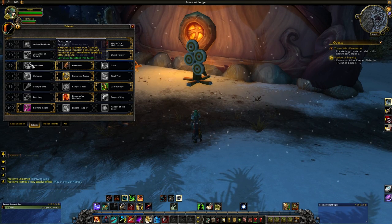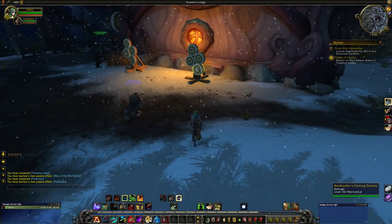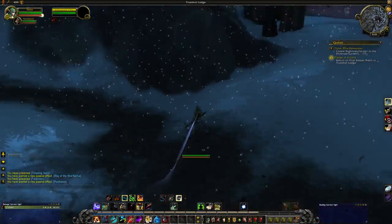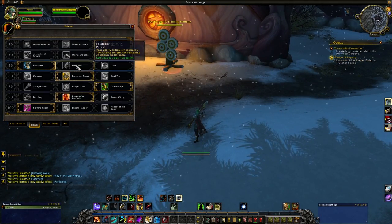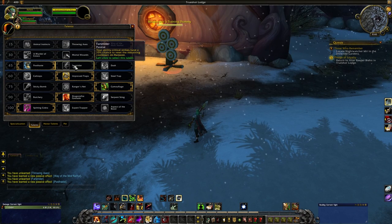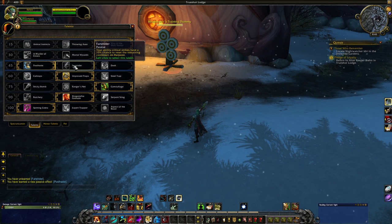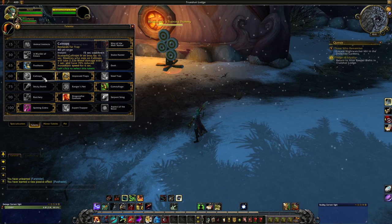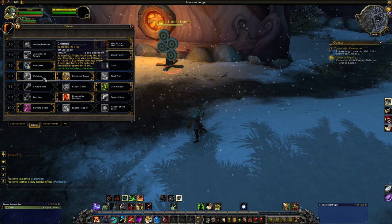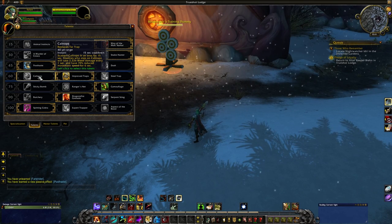We have Post-Haste: Harpoon also frees you from all movement impairing effects and increases your movement speed by 60% for 8 seconds — nice for PvP. Fast Strider: your ability Critical Strikes have a 10% chance to reset the remaining cooldown on Harpoon, so if you're chasing a lot of people you can Harpoon repeatedly as long as you are critting. Dash: increases the duration of Aspect of the Cheetah by 3 seconds. Caltrops scatters caltrops in an area for 15 seconds — enemies who step on them will bleed every second and have 70% reduced movement speed, and that does replace Tar Trap.